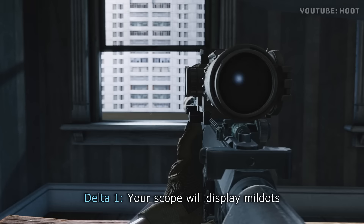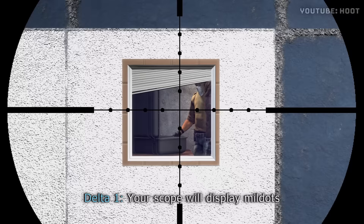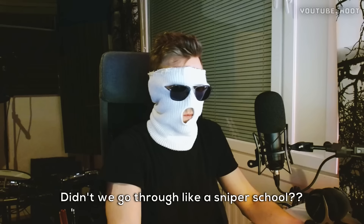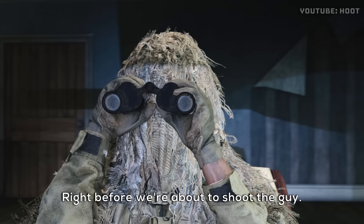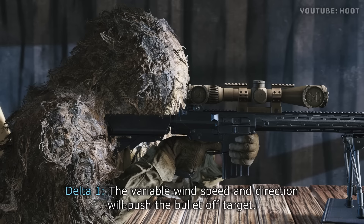Your scope will display mildot, which you can use to estimate the required holdover to account for bullet drop. Didn't we go through like a sniper school? Why is he teaching it to me right before we're about to shoot the guy? The variable wind speed and direction will push the bullet off target.